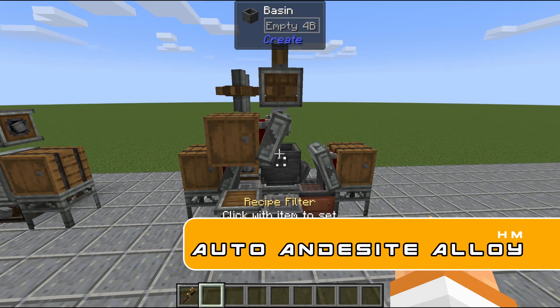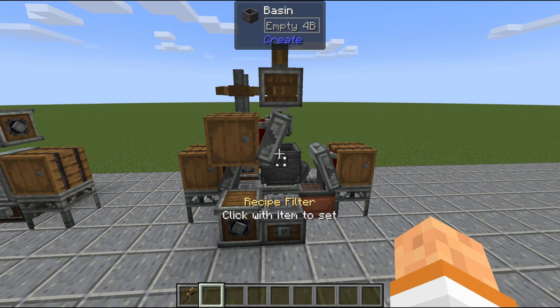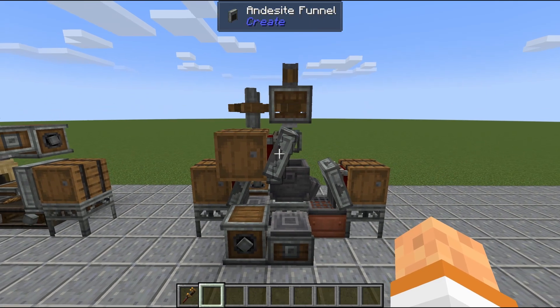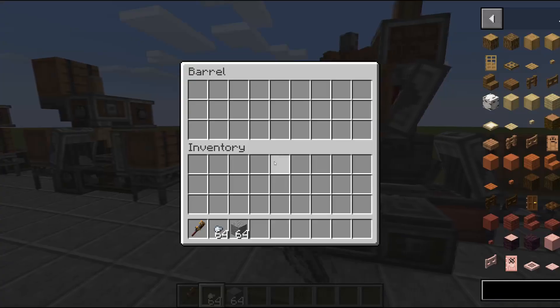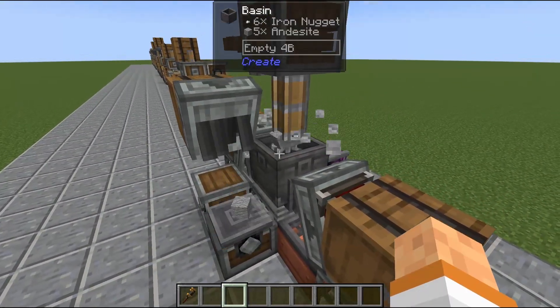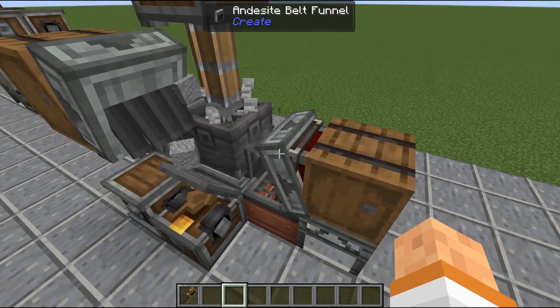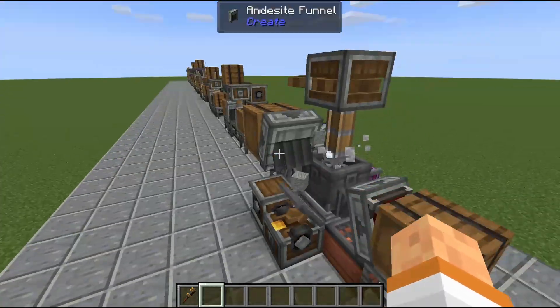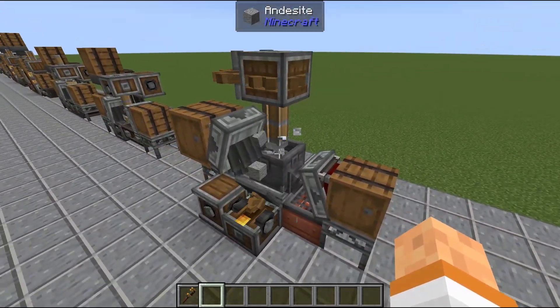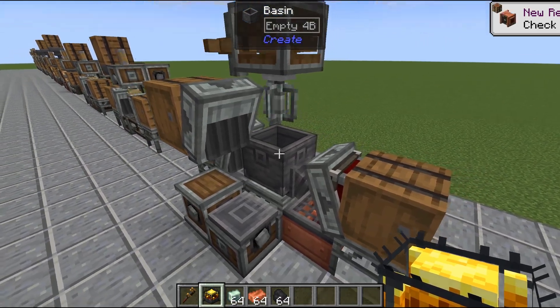On to our first honorable mention: this is a setup to automatically produce andesite alloy. This is important to show because it changes your crafting recipe from requiring two iron ingots and two andesite to just one iron nugget and one andesite — so significantly cheaper, half the price, for just this little setup. We feed it with our iron nugget and our andesite, and it has these weighted ejectors to throw them up into a basin and mix them together, which outputs andesite alloy. It is super compact and perfect for any starter Create mod base.